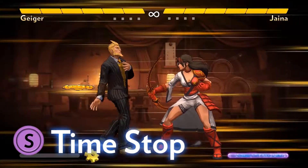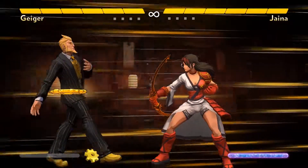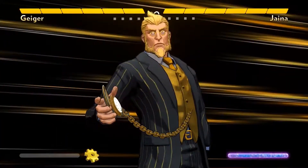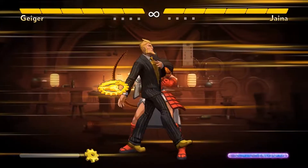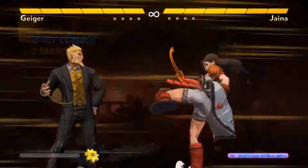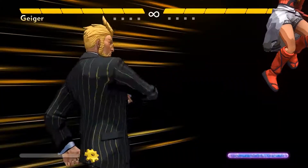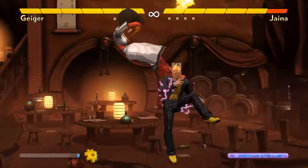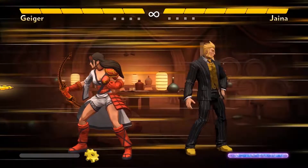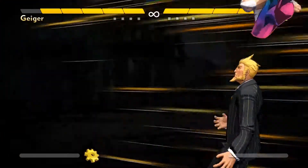Geiger's time stop super allows him to casually stroll forward while time is stopped. He doesn't attack during the super, and he always walks forward the same fixed distance. While that might sound useless at first glance, it's actually one of the best supers in the game — think of it as a teleport. If a time spiral hits or is about to hit, he can time stop to combo for 3 damage. If the opponent does a move from a certain distance away, he can time stop to combo for 2 damage, or from a different distance for 1 damage. Geiger also controls the far upper part of the screen, which is exactly where Jaina wants to be. If she jumps to shoot an arrow, he can time stop and then Flash Gear her, guaranteed. If the opponent simply blocks, he can throw a time spiral, then time stop to get behind them, and then jump C into a special to deal a full point of block damage. He can also time stop to simply escape a sticky situation.